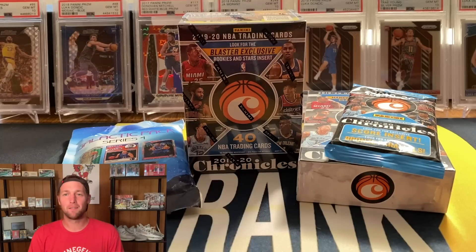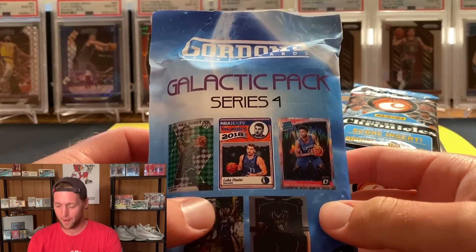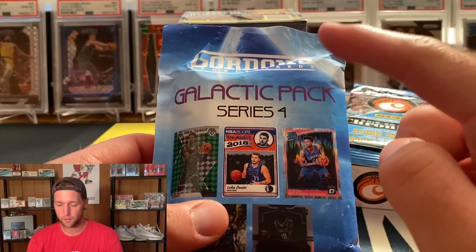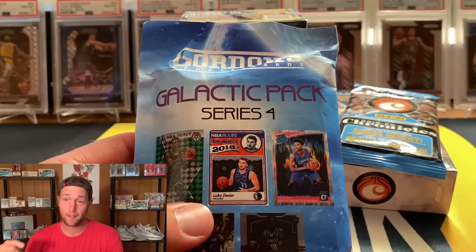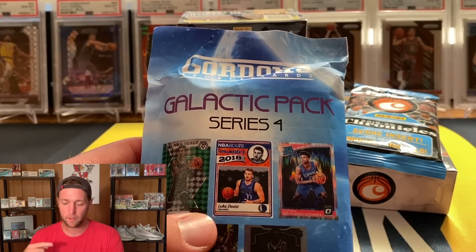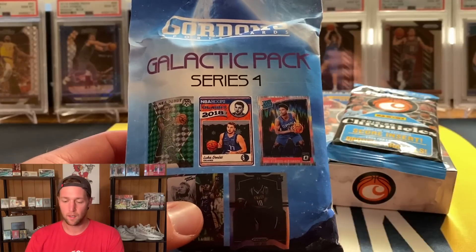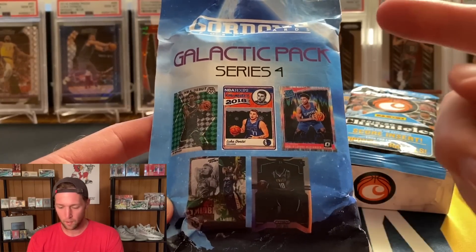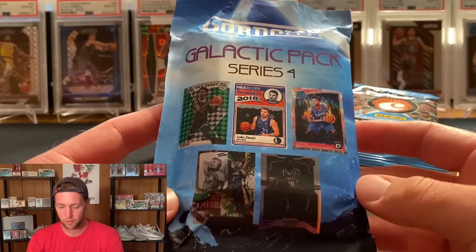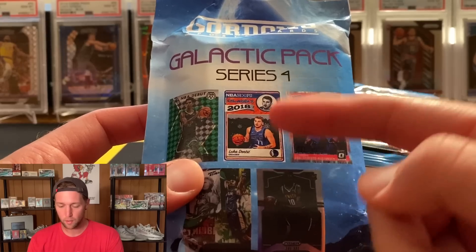All right guys, now that the giveaway is out of the way we are ready to get into all of these boxes and packs. Like I said earlier, we do have a new repack product we are trying out — this is called the Galactic Pack, Series 4, put on by Gordon's Sports Cards on Instagram. Again I will link this in the description; these are available on eBay for $40 plus shipping. If you look at the highlight pictures there are some really cool stuff you can get — on the front of the pack there are the main chasers you're looking for.